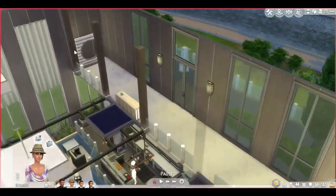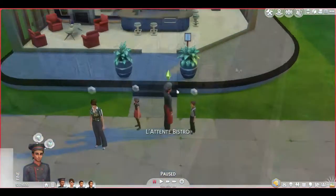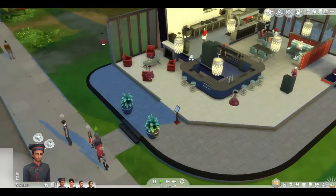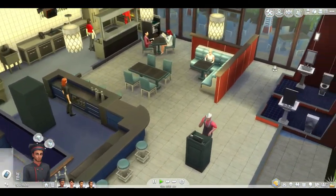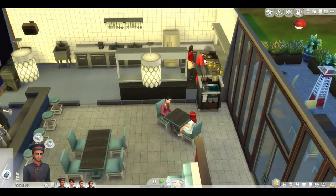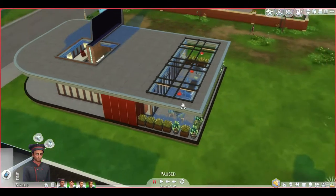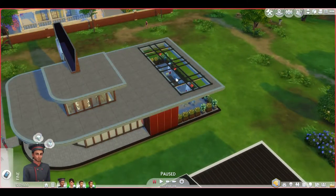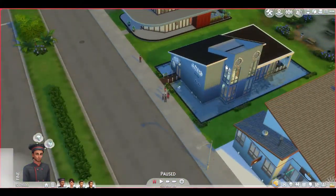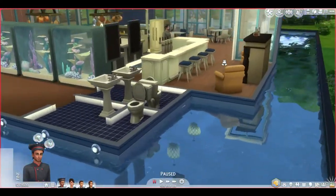Another restaurant has a 90s diner vibe - more casual, retro textiles, a seating area, a counter area, restrooms, outdoor seating, and a cool sunroof feature. There's also a waterfront restaurant built on water, which is really cool. It has fish tanks, a chef's area, a cleaning station, an outdoor patio, indoor seating, a bar, a lounging area, and bathrooms right on the water.